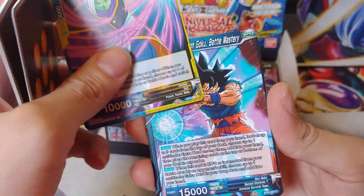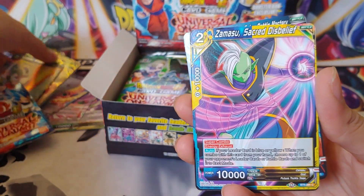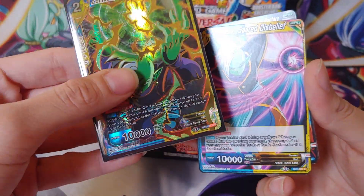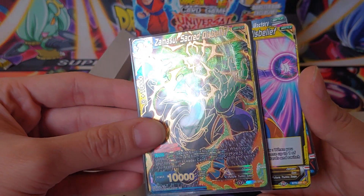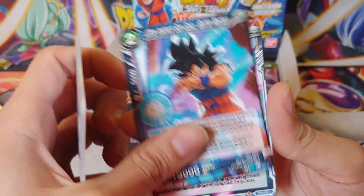Now we got Majin Buu, Super Baby 2, Cell, Khalifa, Piccolo, Super Saiyan Vegeta, Spopovich and Yamu, Super 17, Tyranny's Cost, Dr. Gero, Android 17. Oh, that's an SR — we got an SR Super 17! That's one I actually didn't have, so I will take that.